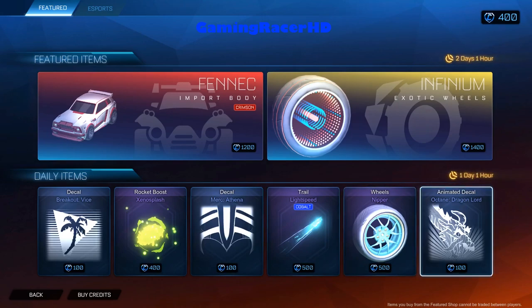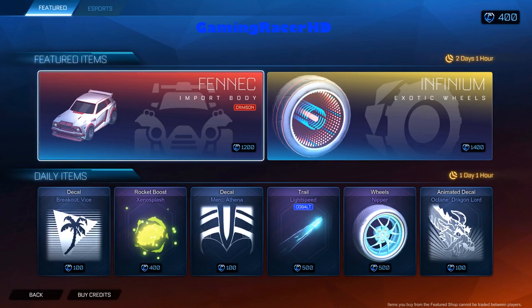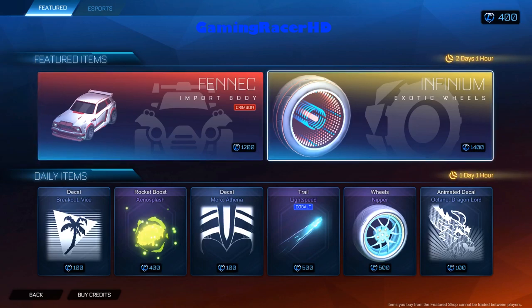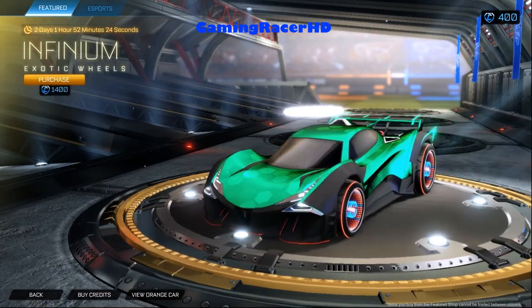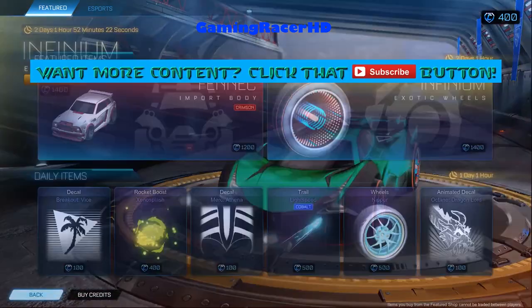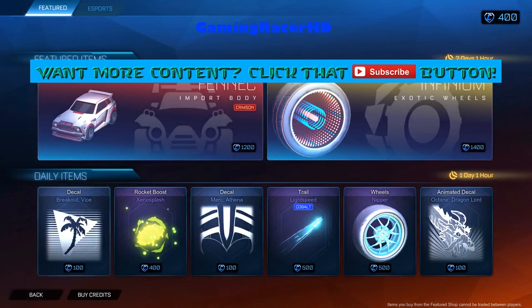We've got Nipper wheels, Octane Dragon Lord. You can see at the bottom left how much it costs in credits. Something I've already noticed is that a Crimson Fennec is worth 1200 credits while default Infinium wheels are 1400 credits, which doesn't really make any sense in my opinion. The pricing doesn't seem completely correct at the moment.